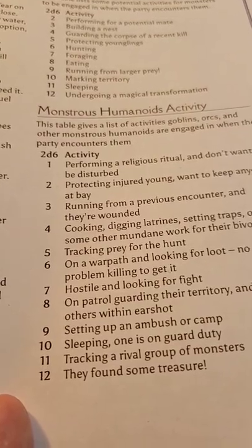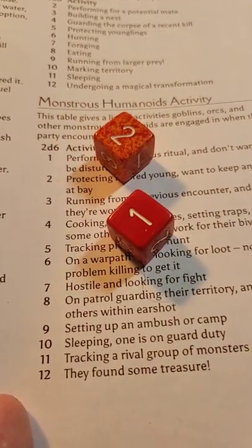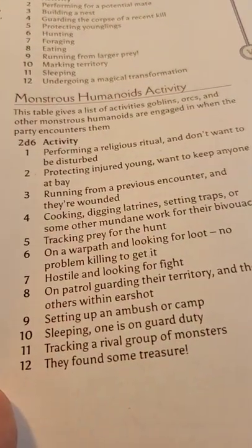Then lastly, we determine their activity. Rolling a 3: running from a previous encounter and they're wounded. Good random tables should prime your imagination. Now let's put it all together.